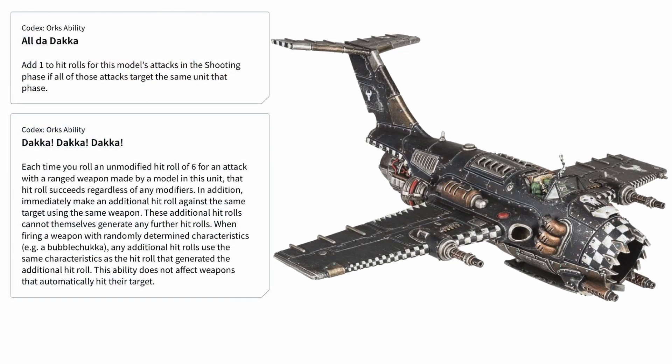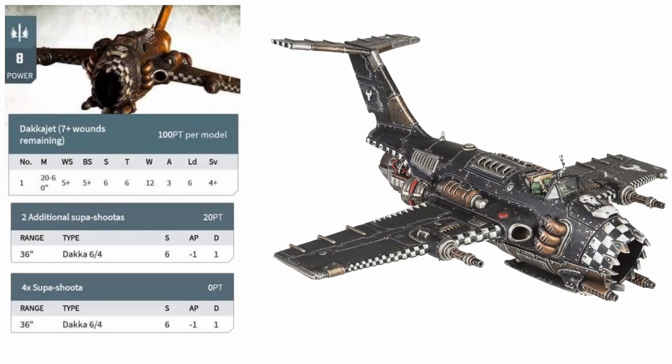Two rules have been removed which helped get the most out of the Dakkajet in the previous edition: the plus 1 to hit if you fired at the same target, which was called Waaagh Dakka, and the other special rule of Dakka Dakka Dakka. With those two rules combined, you could usually reliably get about 10 and a half hits on a target. But despite the loss of these rules, with the new Dakka profile on the weapons, your average hits are still much better than before — now reliably getting about 12 hits thanks to your 36 shots, even though you are hitting on 5s.